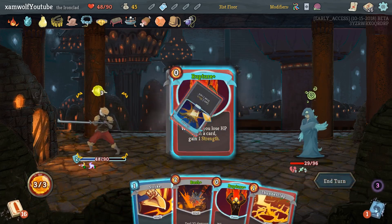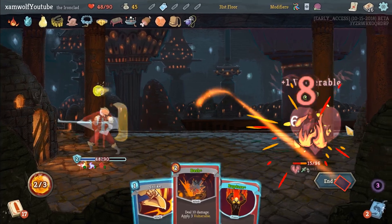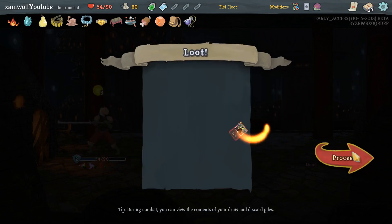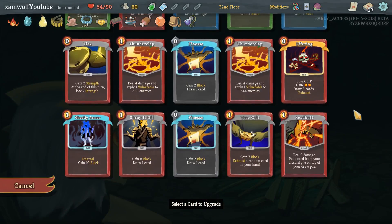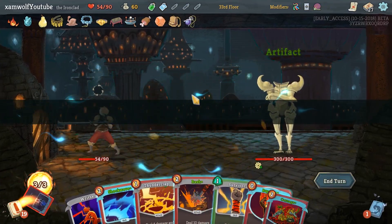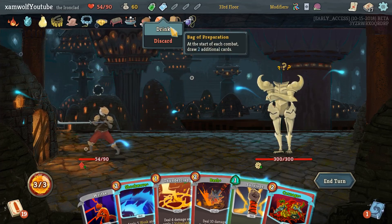We've been unfortunate. Why am I playing these — why am I not playing this? There you go. Flame Barrier is really good, but Shrug it Off pre-upgraded is better. Now I'm upgrading this, because being able to target what card we exhaust is a huge boon.